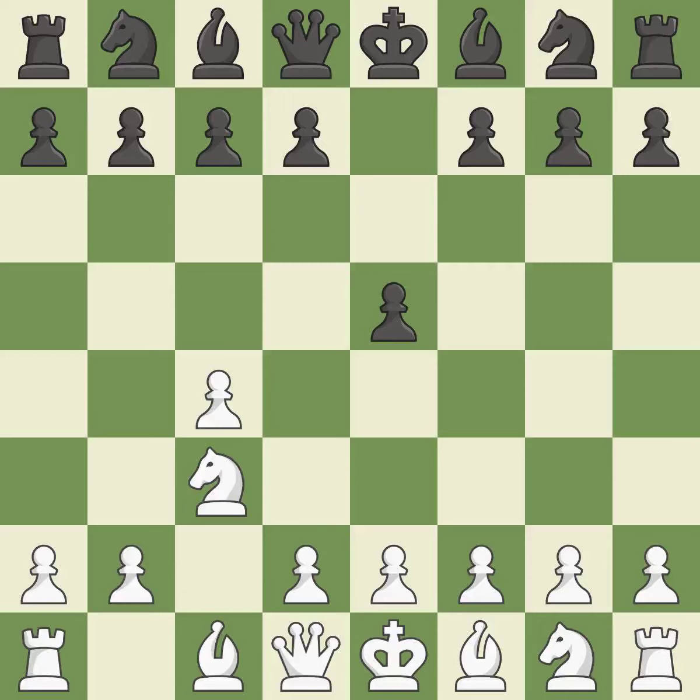The battle for the e4 square is launched by Nc3, attacking the d5 position. The e5 pawn is supported by d6 and the bishop on light squares can advance. In Nf3, the pawn on e5 is attacked and the knight advances toward the center.